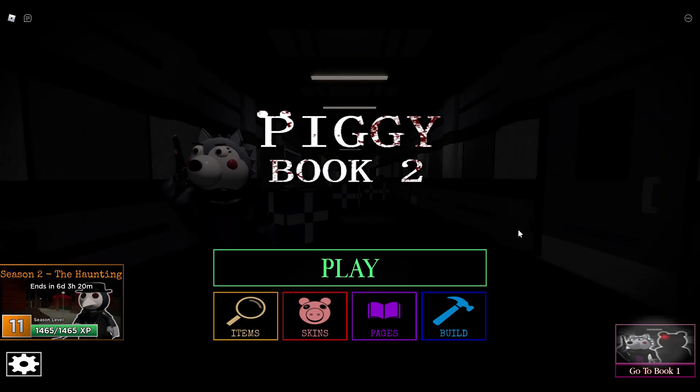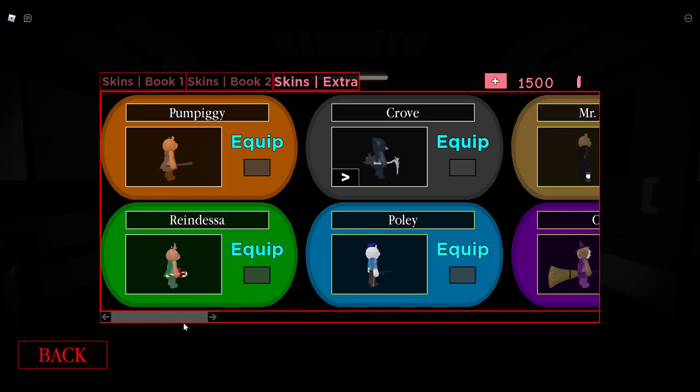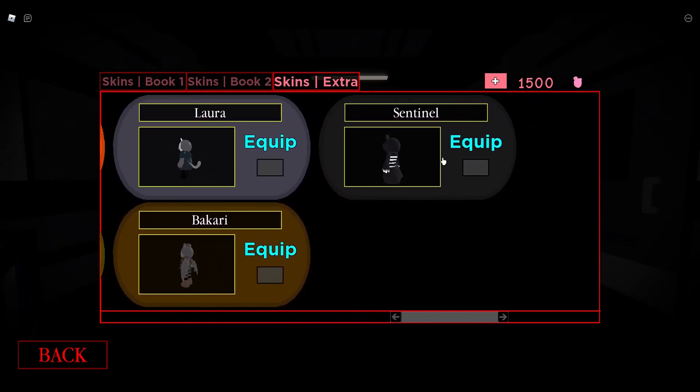Hey guys, today we're back onto another video, and today we're going to be playing Piggy Book 2, because they added a new skin into the game. So if we come on over here to Skins, and we go to Skins Extra, and we scroll all the way down, we can see we have an all new skin named Sentinel.